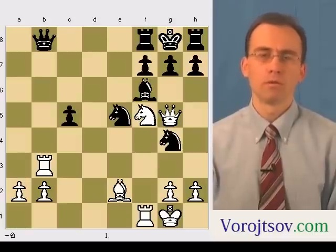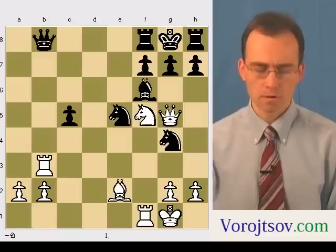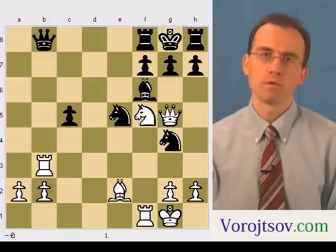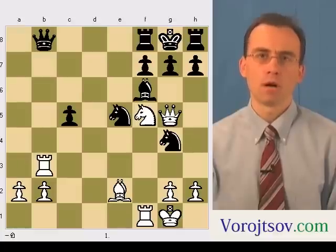Hello, my name is Sergei and today I would like to present puzzle six. In this chess puzzle, white makes black in two moves, so you can pause this video to think about how white can do it.